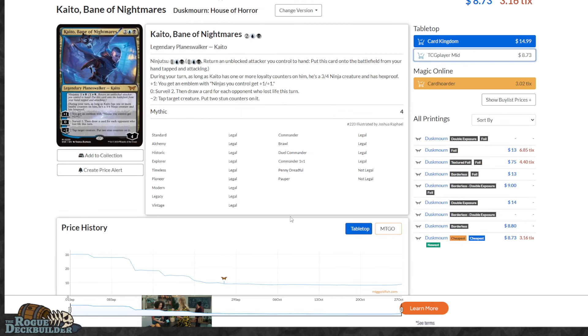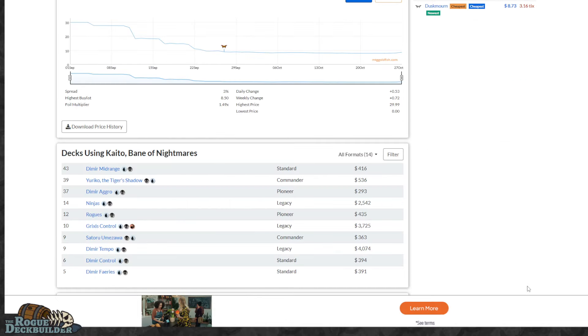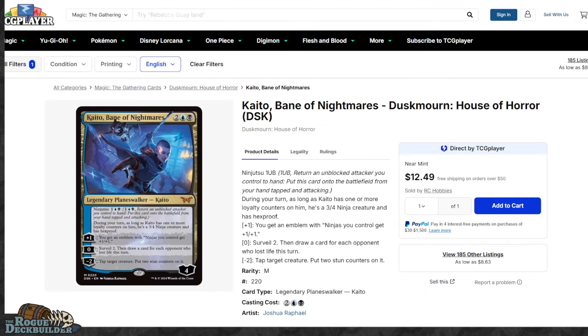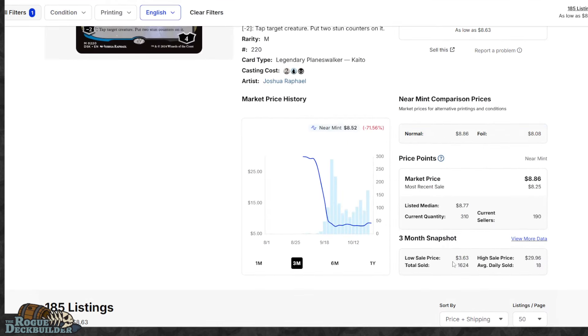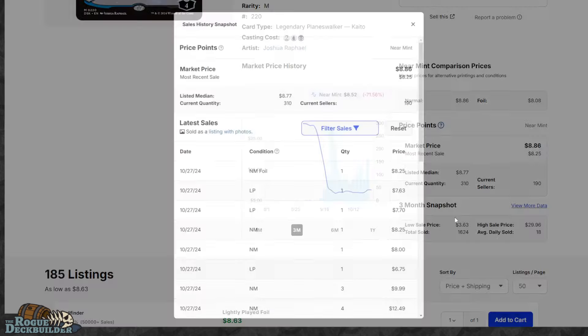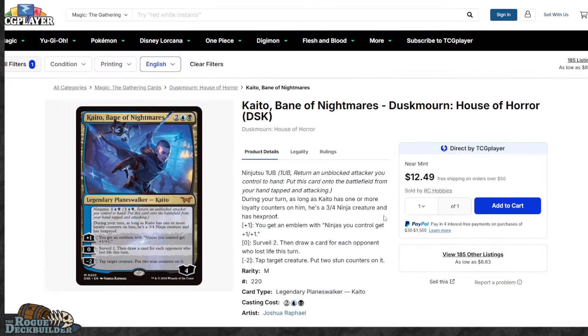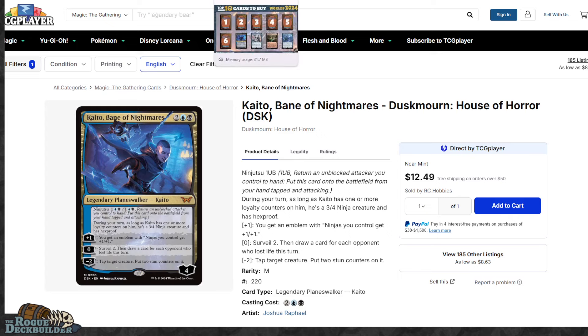In Standard, I've watched it go from a zero-of to a one-of, two-of, three-of, and even decks running four-ofs, just because of how powerful this ability was — even just stunning down a creature for two turns, the ability to draw cards, to have a three-four out. We saw this be the key card in a lot of matchups, especially the mirrors, as Kaito would just gain so much value. The sales are really good — 18 per day, 1,624 sold. It has just been selling like crazy in the last few days from the showing. It got a lot of camera time, and if a card gets camera time and shows well at Worlds, it will lead to people purchasing the card.